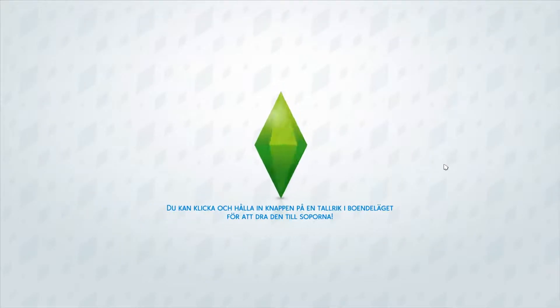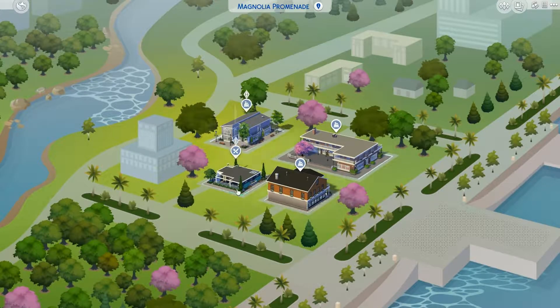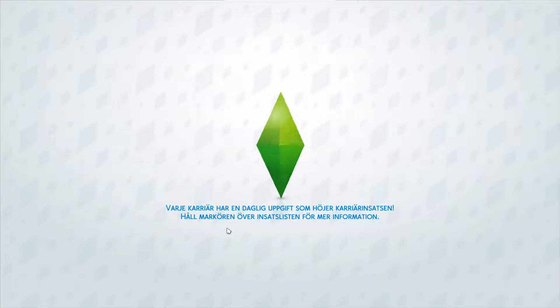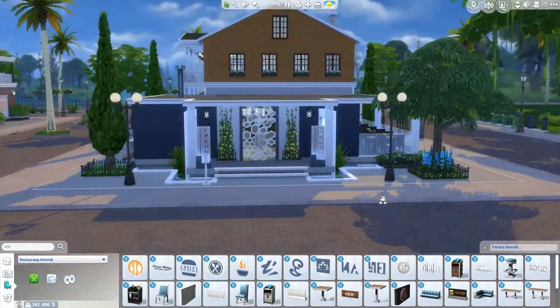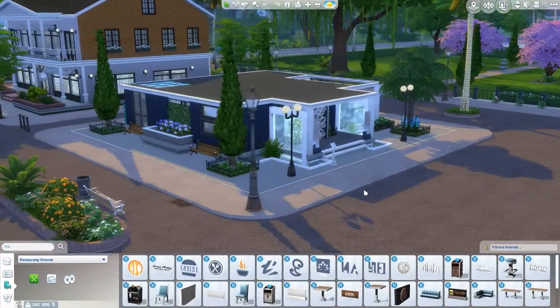We're going to my second restaurant that I finished a few days ago. It's the same Sim that owns this one here who also owns the one in Magnolia. So I have the same Sim owning two restaurants. This one is a tiny bit smaller, as you will see. It's a lot more modern and smaller, with a lot of details — maybe a bit too much, but without them it was just too plain and boring.